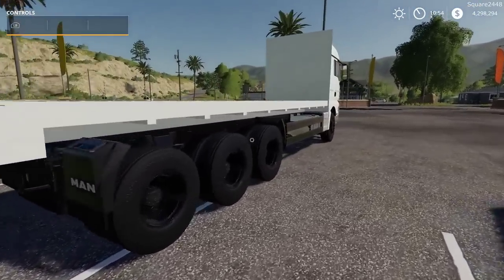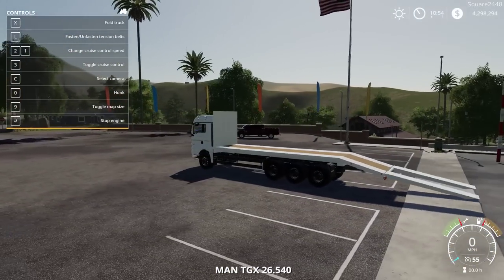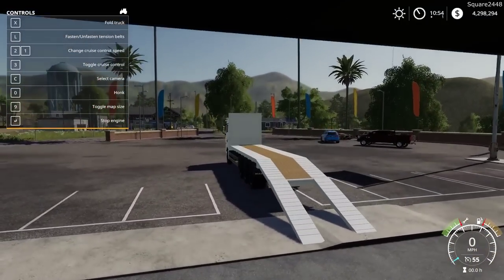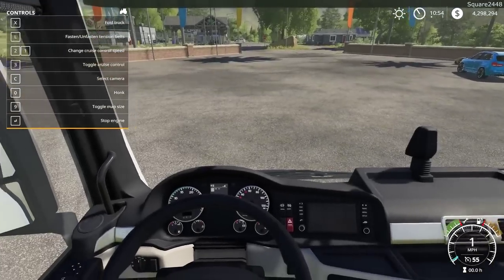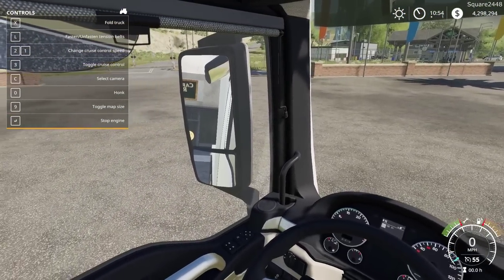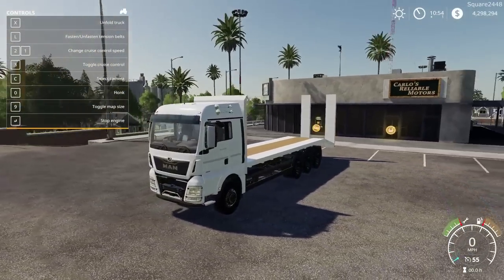It looks like a very nice flatbed with ramps. Once we hop here on the inside, when you press X the ramps go down — and wow, that's awesome. We'll take a look at the straps — quite a lot of straps. On the interior: working steering wheel, working gauges, very similar to the in-game one.